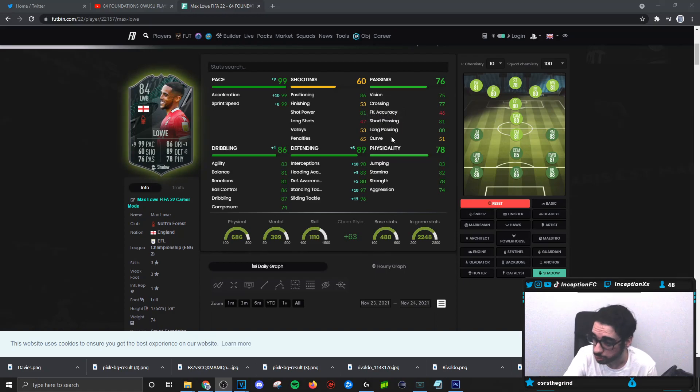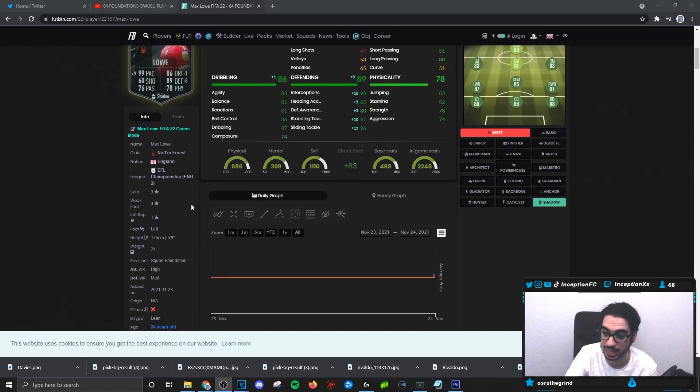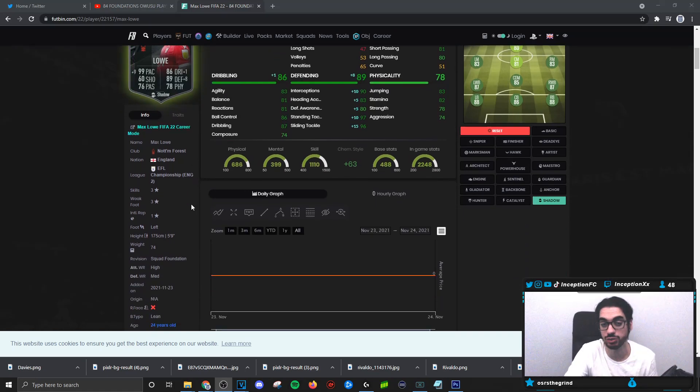Base card stats for passing is very good on the card, except for curve. Curve, in some cases, is nice to have — I'll be honest. With passing curve low and composure low, if he's put under pressure, sometimes it could present an issue for certain passes. But if the short passing and long passing is sort of the way that it is, it's not bad for a gameplay objective card. His dribbling stats for a fullback are really, really nice considering the fact that he's a 5'9 player with a lean body type.